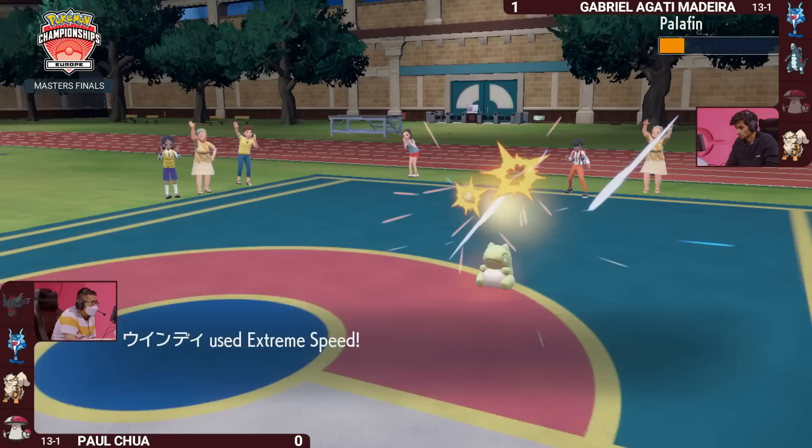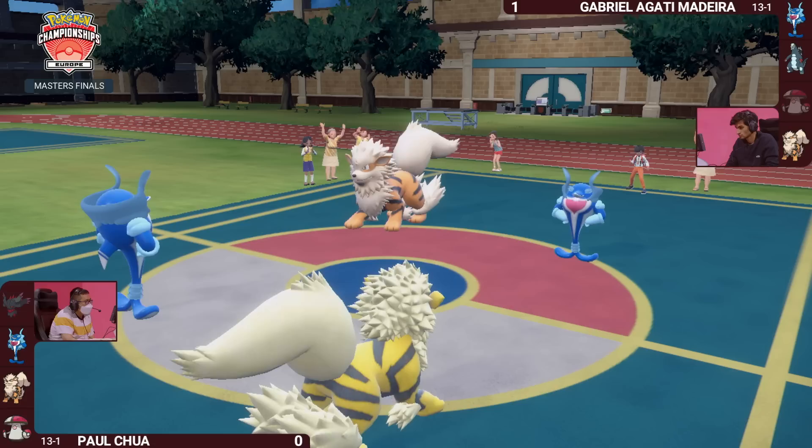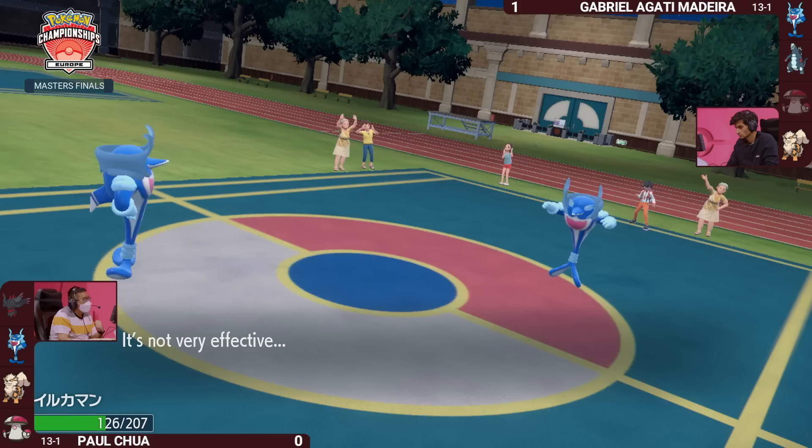There's the Extreme Speed — this is a big turn, as Palafin's Substitute fades away, leaving Gabriella's Palafin exposed. We see the Jet Punch into the opposing Arcanine. Paul missed the mark on that side of things, but the Wavecrash in response — Gabriella's Palafin gets a chance to move and do a bit of damage. The Arcanine on Paul's side got away a little lightly — choosing to target down into Palafin rather than being targeted itself.